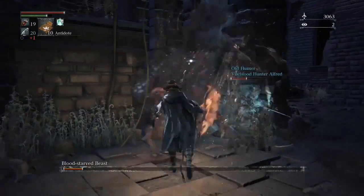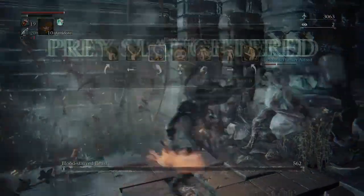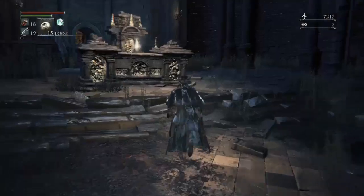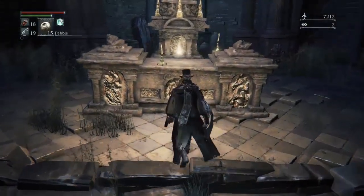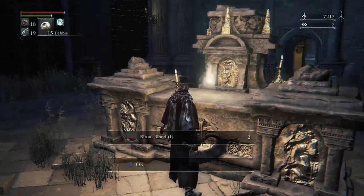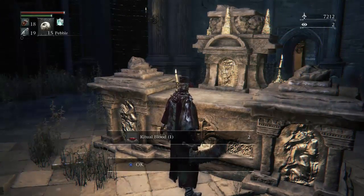To enter the chalice dungeons, you'll need to know how to obtain and use what few chalices are available in the main game. The first is the Thumeru chalice, which you get by defeating the blood-starved beast in Old Yharnam. To conduct your first ritual with this chalice, you'll also need the ritual blood on the altar of the cathedral with the crucified beast that you pass through. This will grant you entry into the Thumeru dungeon of Depth 1.